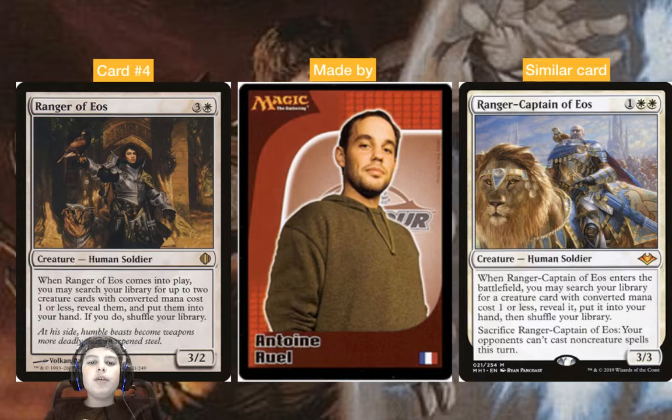Card number four: Ranger of Eos, made by Antoine Ruel. Four mana, three-two Human Soldier — when it enters the battlefield, search your library for up to two creatures with CMC one or less, reveal them, put them in your hand, then shuffle your library. It's really good because you can search stuff like Llanowar Elves, Death's Shadow, Noble Hierarch, Birds of Paradise, Gilded Goose — all the good one-mana stuff.